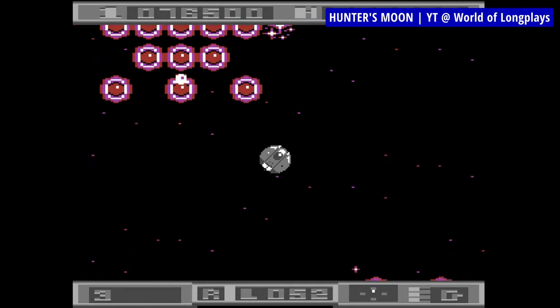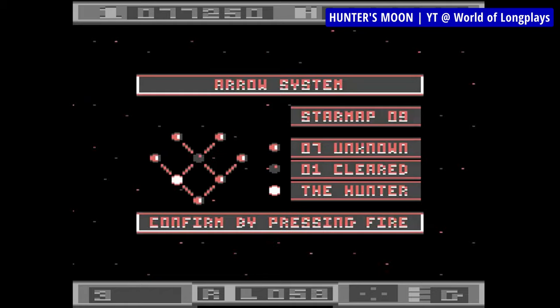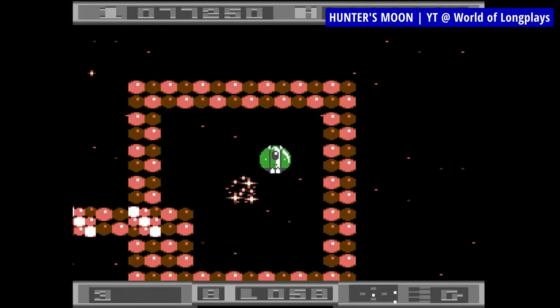Each new star system that you'll visit on your way back home contains different kinds of hives with differently behaving defenses, and there are 16 star systems overall, divided into 128 levels.